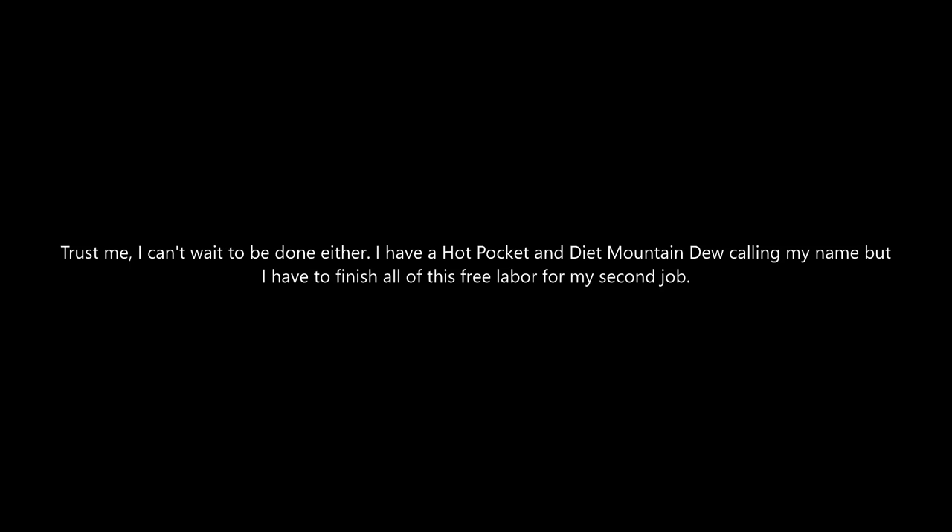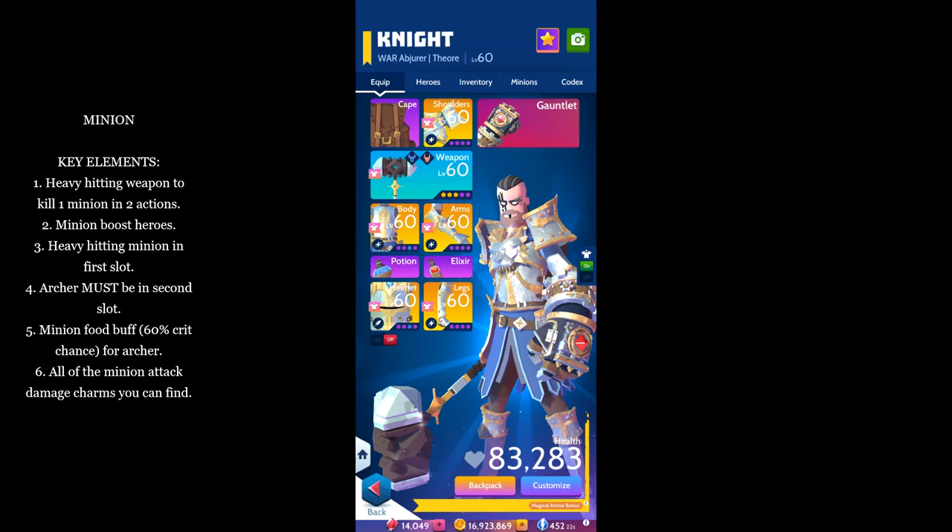This leads us to the last build I'll be demonstrating here, and it's the crown jewel of setups for Guild vs Guild, and boasts bragging rights as the only known way to kill on turn one before your enemy even moves. I'm talking about minions. What do you get if you throw all defensive capability to the wind and stack an entire set of armor with minion attack power charms and equip a big honking weapon?